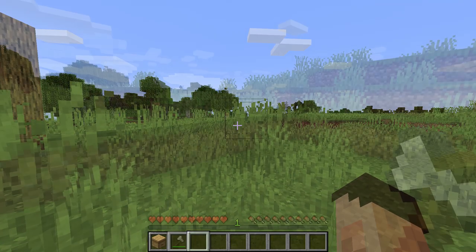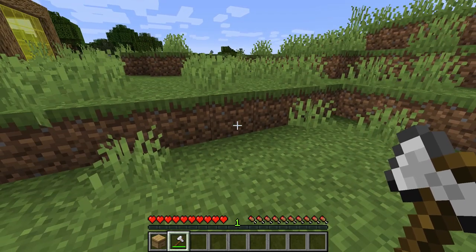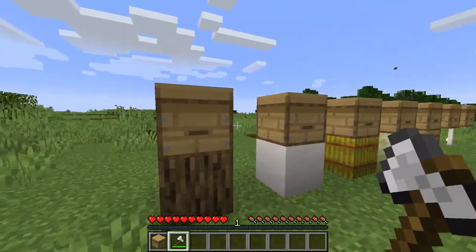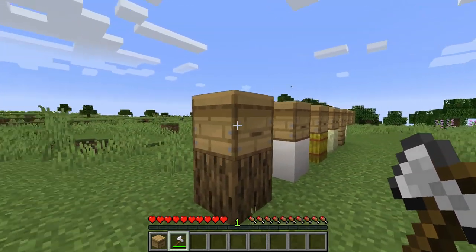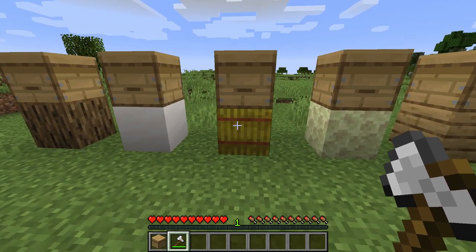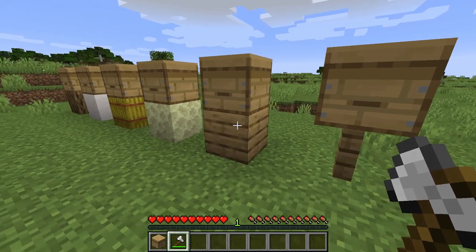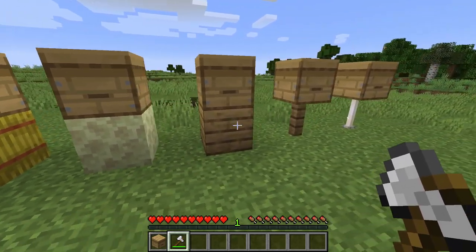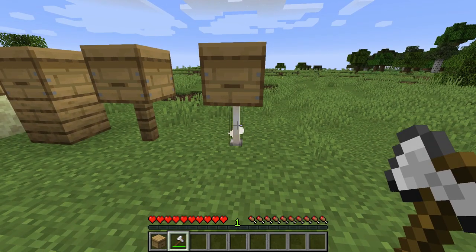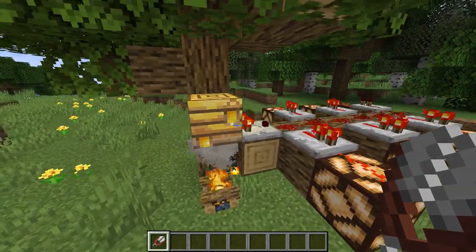Beehives can be placed just like any other block and mined out without silk touch — you only need silk touch to mine out a bee's nest. There are different aesthetic ways to place them. They look a little bit like a cardboard box, and I wonder if the textures may change before 1.15 is fully released. We've got it placed onto an oak block, onto quartz, onto a hay bale — I quite like that — onto end stone, which actually works really well. Onto oak plank I'm less inclined as the texture is very similar, but the oak fence works really well, and I quite like sticking them on an end rod.